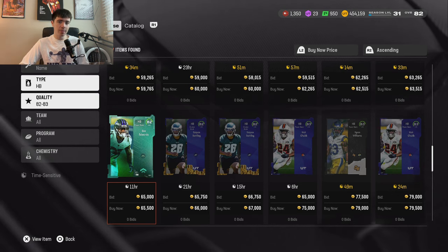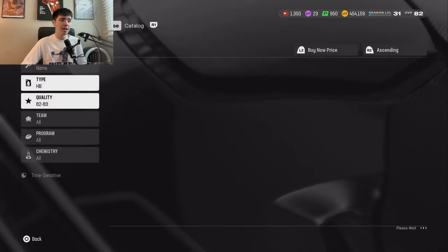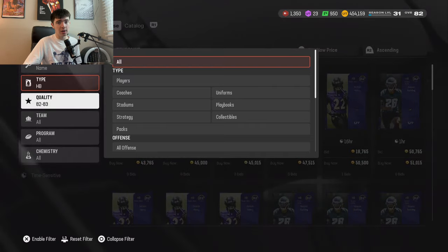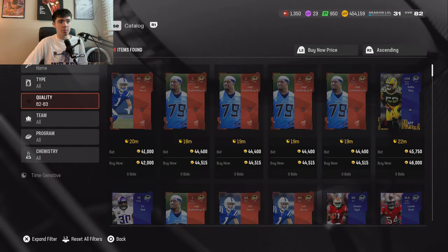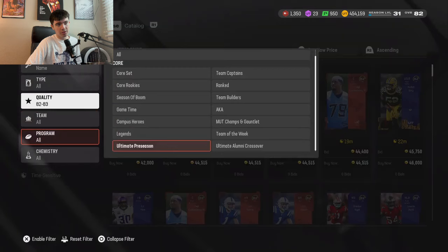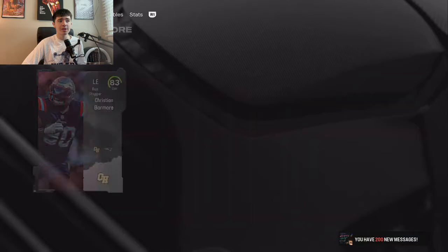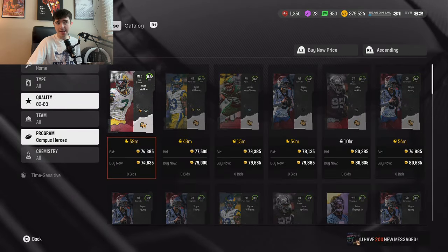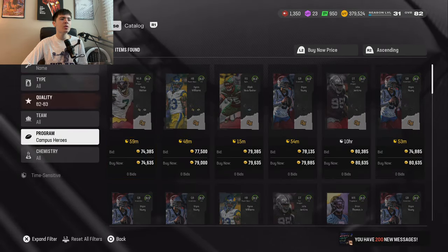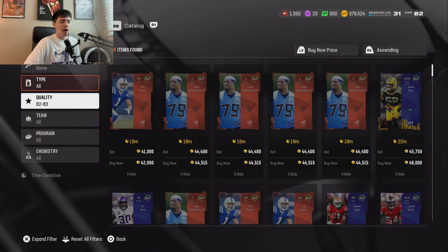Now let's talk about the ones I'm going to be personally doing, because I have a lot more coins and I want to be using my time in more relevant content. The one I'm really focusing on right now is the Campus Heroes. The Campus Heroes is a pretty good method to do right now. You're looking to get these 82 to 83s for right around 75k. You guys can see we have that right now for 75k. And you're trying to get other 83s for right around 60k. They're not going to be up super frequently, but if you snipe and sit there for five minutes, I'd bet you can probably find the 83s for that price.